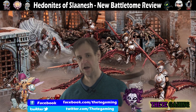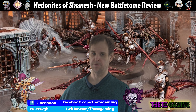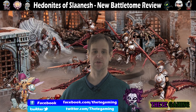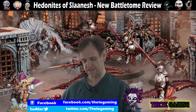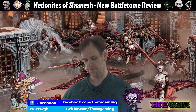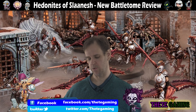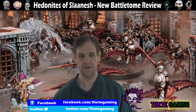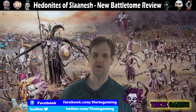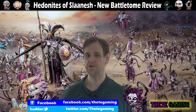Now let me go through the reductions. Keeper of Secrets down by 40 points. Shalaxy Hellbane down by 50 points. Fiends down by 10 points. Hell Flayer down by 10 points as well. If you look at a competitive list, what have you got? You've got Keepers of Secrets and Fiends — they've all been reduced in points. Do you really have Chariots flying around? Not really.